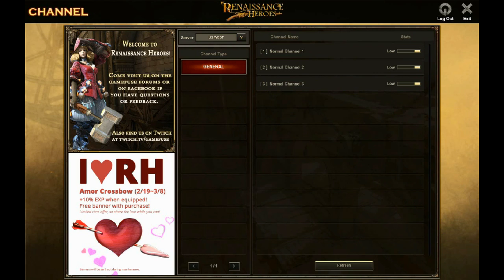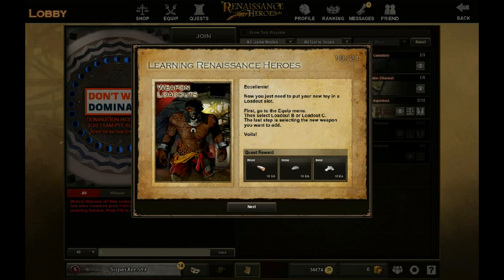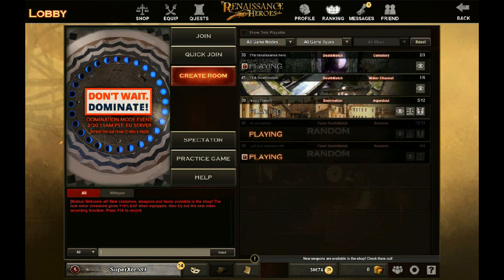We have the channel selection screen. Recording this pretty late at night so we have low population on the West server. Europe is pretty much the same story. We're going to go back to US West and pick Channel 1, close out of that little menu, and basically this is your standard lobby screen.